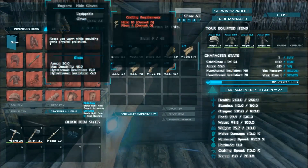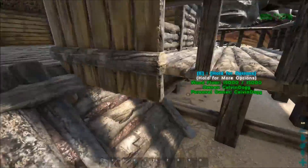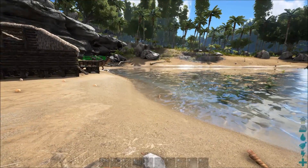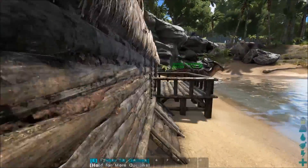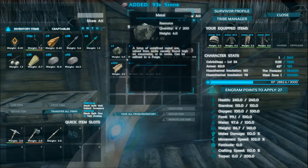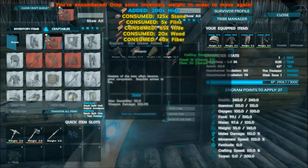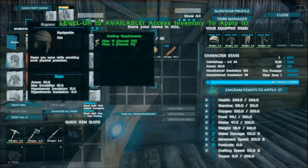125 stone — let's go ahead and make that real quick. I already have about 100, so I just got 30 stone. I don't know what I saw there. We have the stone — how much wood? Hide, fiber, 25 — plenty of wood, plenty of hide. Boom. Now we need gloves, we need pants, and we need a helmet.